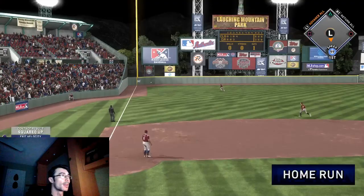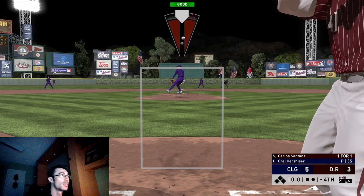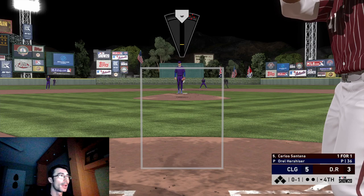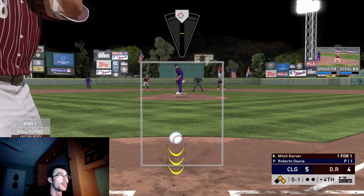I'll be able to unlock the Gleyber Torres card over time after using some of these Yankee players. I also want to try and unlock the Curtis Granderson center fielder from the Yankees. Byron Buxton is ripping a base hit — I feel like I just need a few more online base hits with center fielders. I would have already had Curtis Granderson unlocked if the stat missions were already counting, but for whatever reason I wasn't earning any base hits toward that online mission.